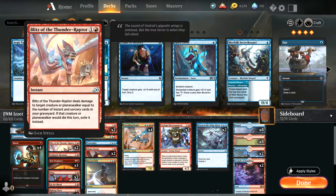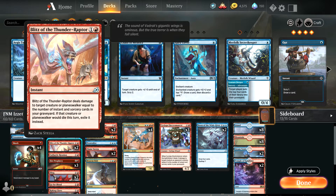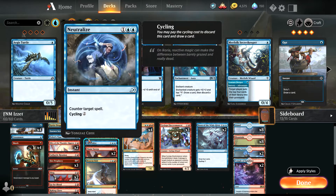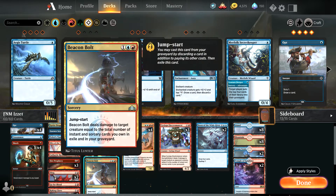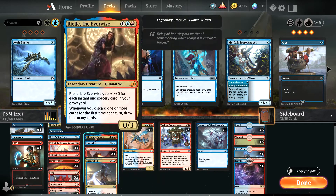The Blitz of the Thunder Raptor also has the same dynamic — if you have a lot of instants and sorcery spells in your graveyard, the damage of this instant is equivalent to that. We also have Beacon Bolt and Riel, which follow the same concept.